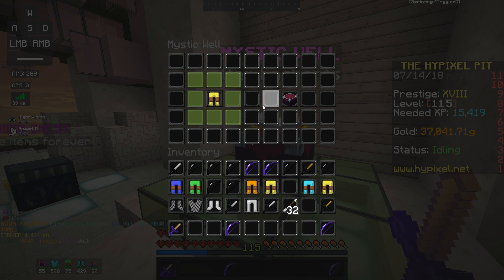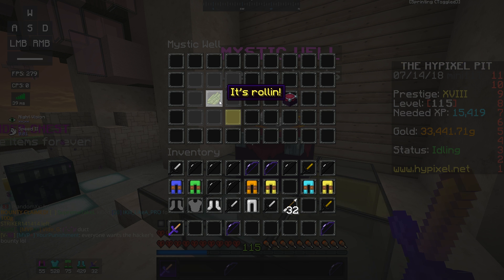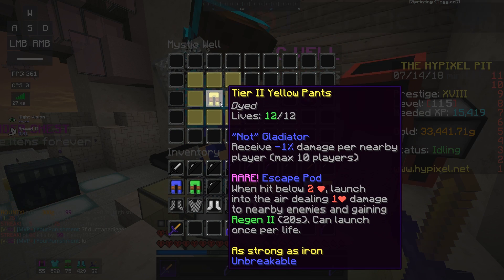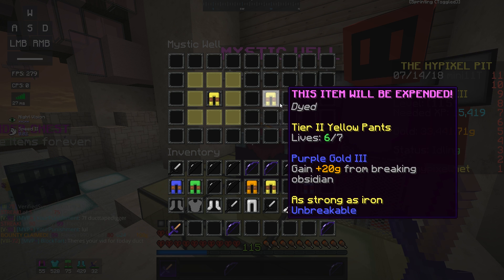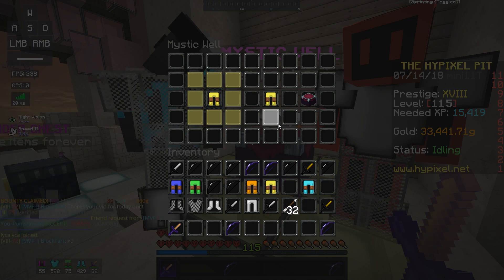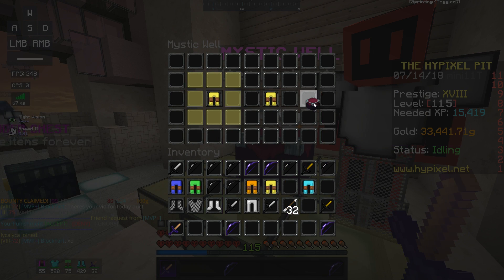That's definitely gonna get us some good pants here — oh my god! 'When hit below two hearts, launch into the air dealing one-heart damage to nearby enemies and gaining Regen 2 for 20 seconds.' Wait, what? Basically this is a free life! That was unexpected — so whoever gave me this, thank you, because this is gonna help a lot.